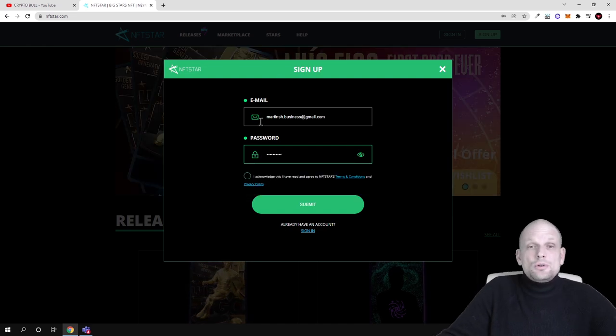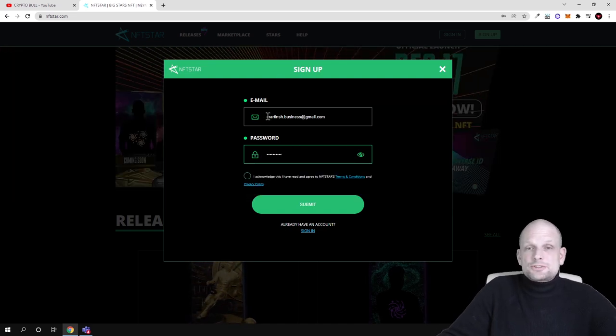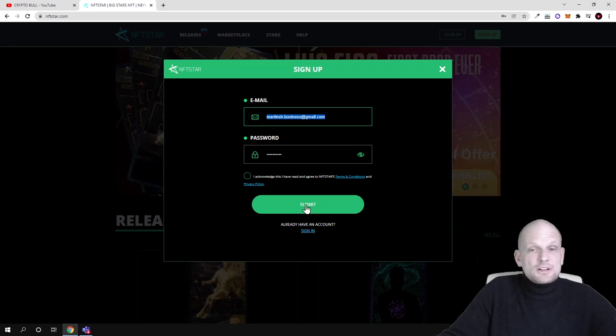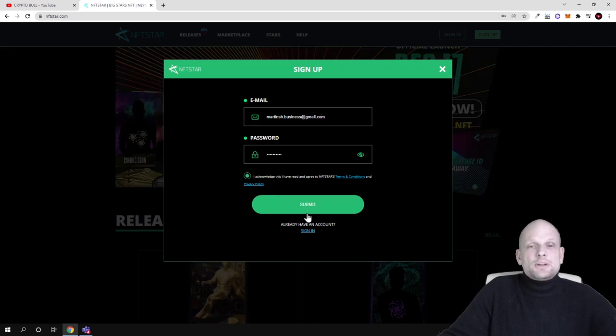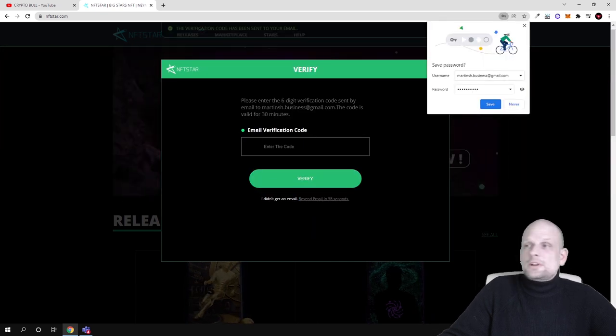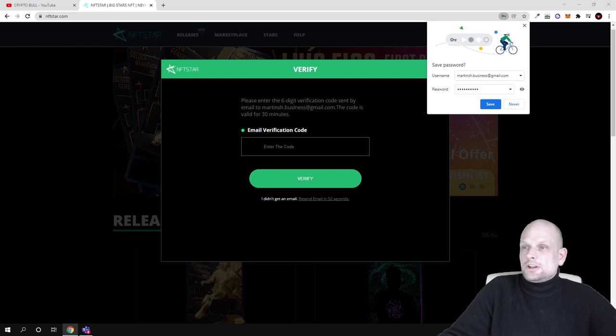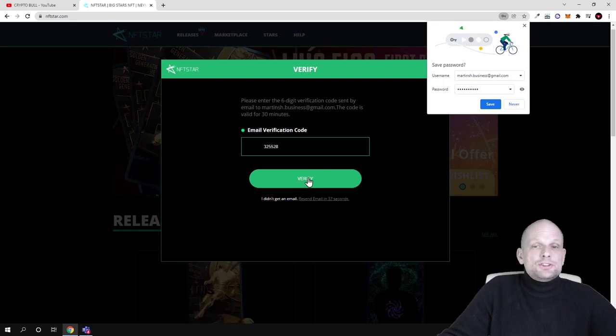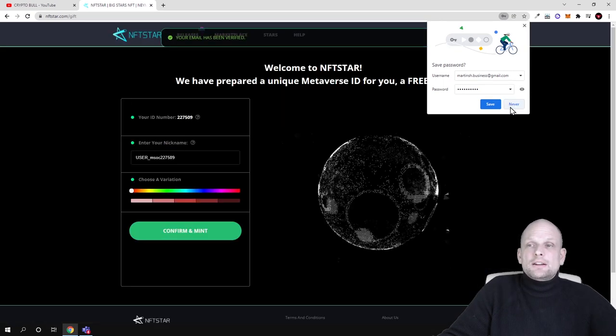When you are signing up you only need to provide your email. Here you enter your password — the password has to include a capital letter and a special character. Accept the terms and click submit. After this is done, you go to your email where there is a verification code. This is logical so that bots are not submitting the form.